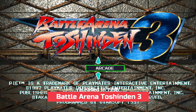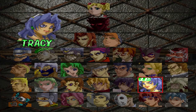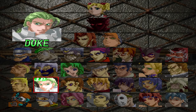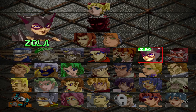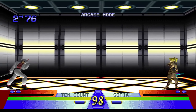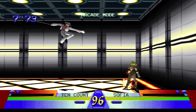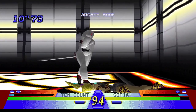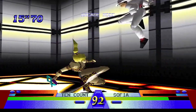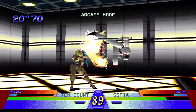Battle Arena Toushinden 3, released in 1996, is the third installment in the series. Building upon its predecessors, the game aimed to offer an enhanced experience with improvements in gameplay, visuals, and roster size. It continued to utilize 3D graphics with noticeable enhancements, featuring more detailed and better animated character models, showcasing improvements in character designs and visual presentation.